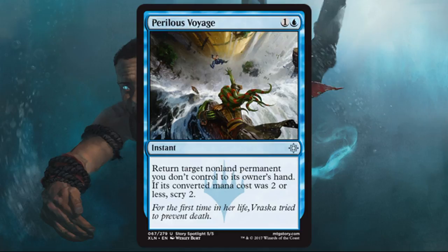Perilous Voyage is another good tempo play. Notice this time they said target non-land permanent you don't control — they don't want you bouncing your own Snapcaster Mage and scrying. It's still a good card for limited: only two to cast at instant speed, return target non-land permanent you don't control to its owner's hand. Some of the time you get to scry two. If not, it's still a nice little tempo play — definitely worth running one in a limited deck.